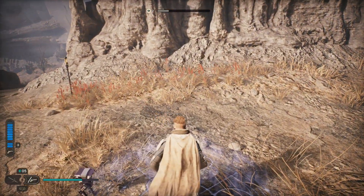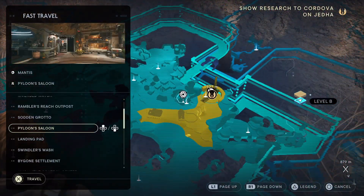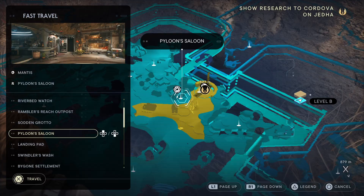I'm going to fast travel. Guys, make sure to fast travel by the way — it is so helpful. Travel over to Pylon Saloon and then go to the holotactics table. I haven't been on it yet so this is my first time seeing it.